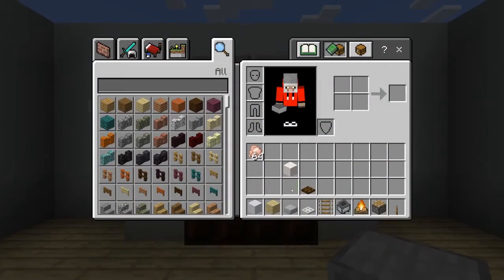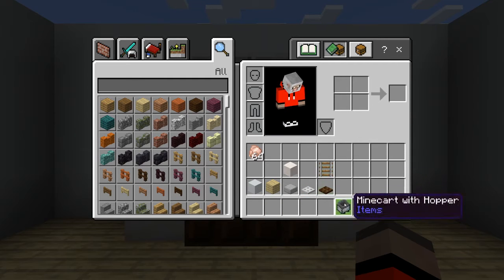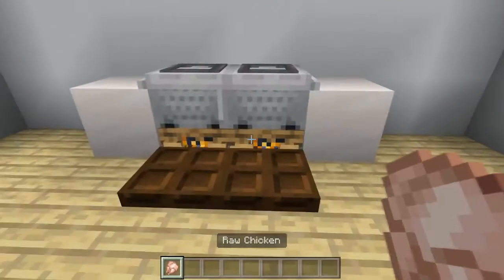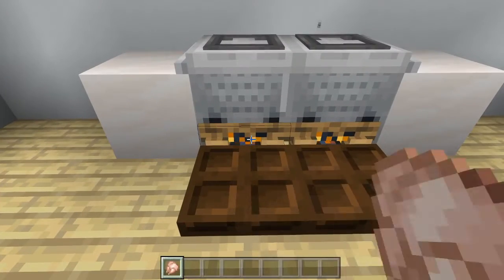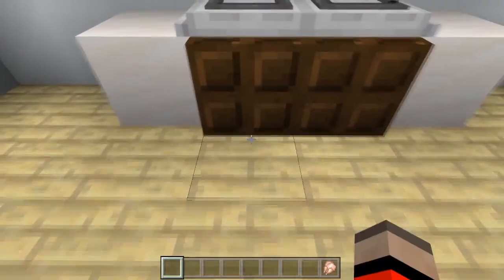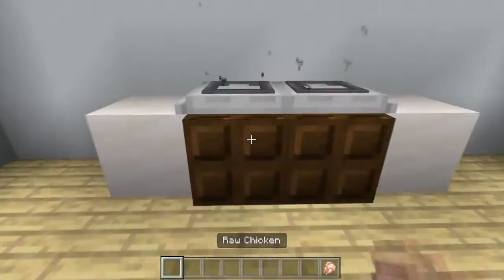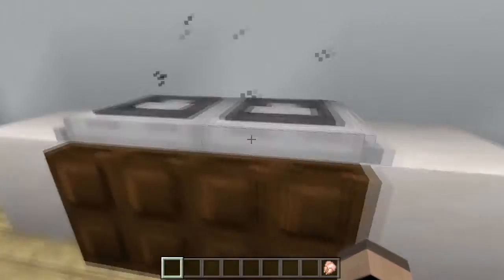Which is pretty cool, right? You can now put in some chicken and cook some lovely tasty chicken. So when you put it in here, like you would with an old campfire, and you wait for it to cook — a rail went in there, and a rail went in there — and it will get picked up and put into here.